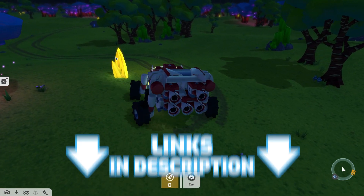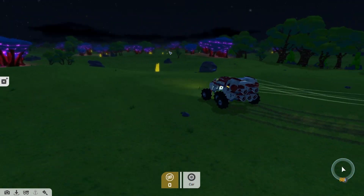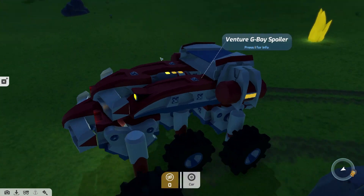As always, the full list of design tweaks and bug fixes can be found in the links in the description. So there you have it — what awesome techs are you going to make with the new blocks? Let us know in the comments, and until next time prospectors, thanks for watching.